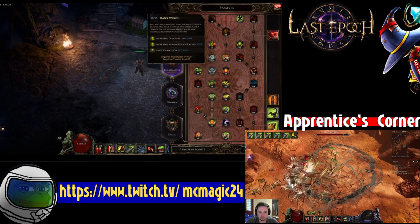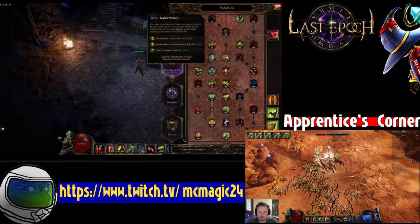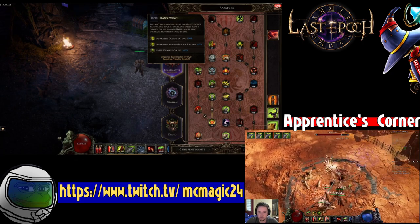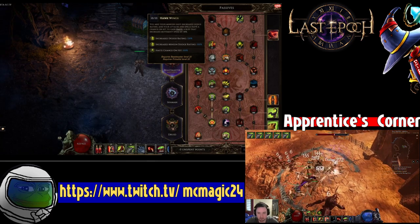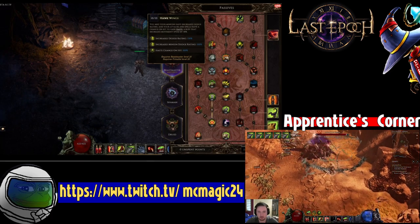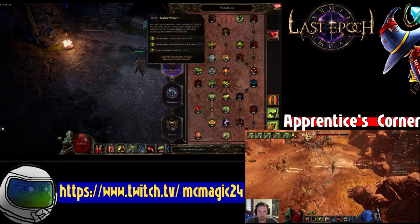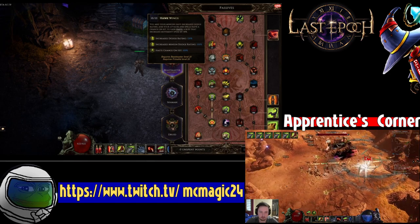After that, take 10 points in Hawk Wings. This node increases your dodge by 100%, your minions' dodge by 100%, and you get 100% haste on melee attacks on hit. That's pretty insane. It essentially gives you full uptime on haste, which helps you reposition around your wolves a lot.